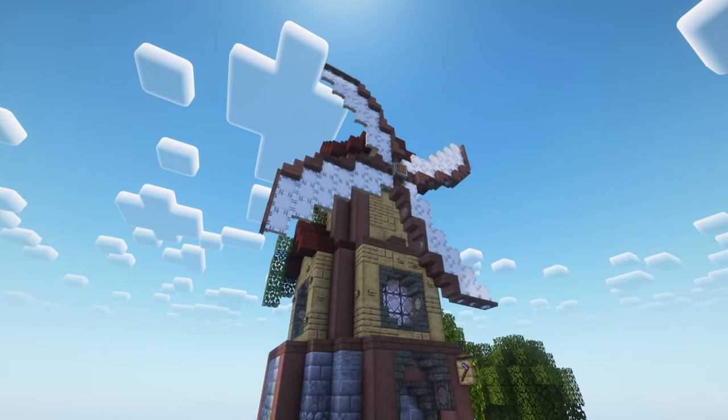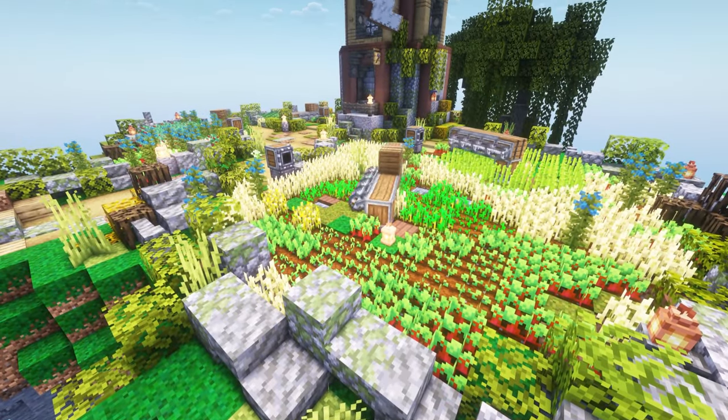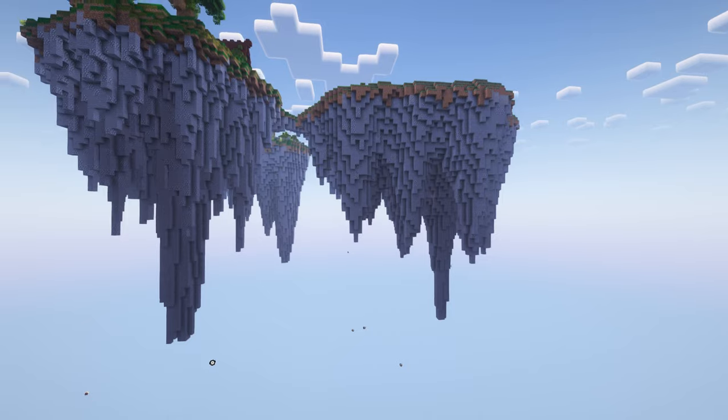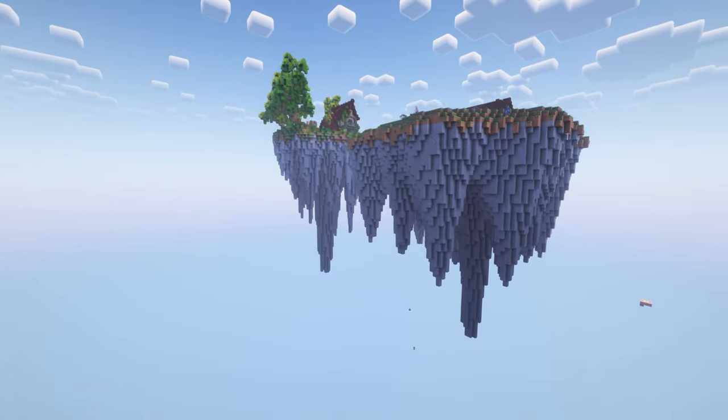We're back in FTBSkies, and after harnessing the power of the wind last episode, it's time we put it to use. Today, we improve our diet with a few automated farms using Create, we build a huge new island in our floating empire, and upgrade our storage to deal with the influx of new items we'll be getting from our mega factory. The factory's next episode.